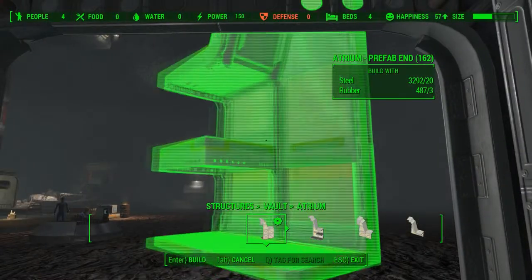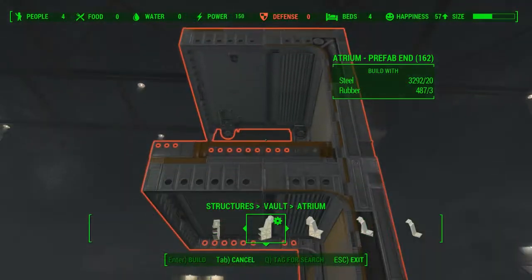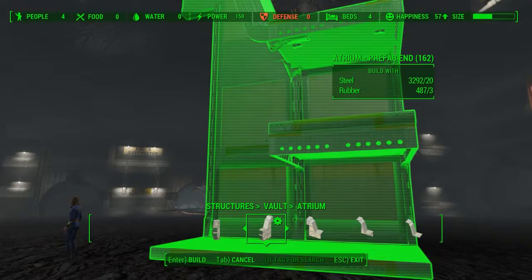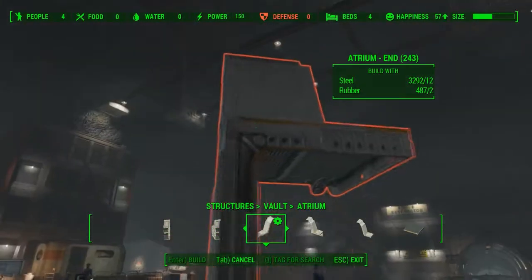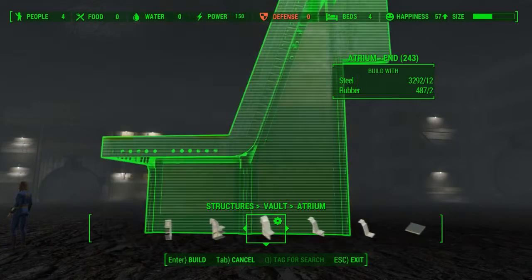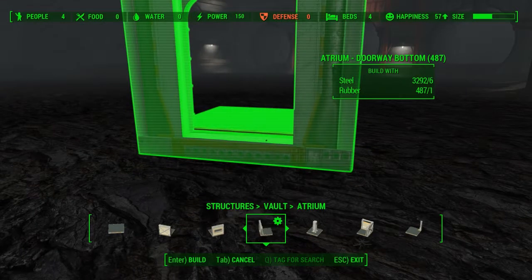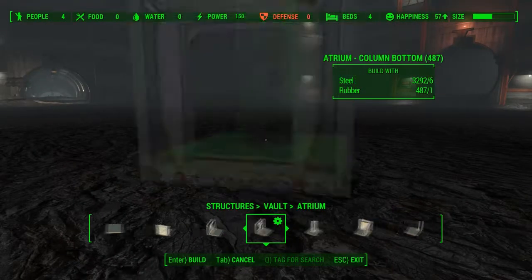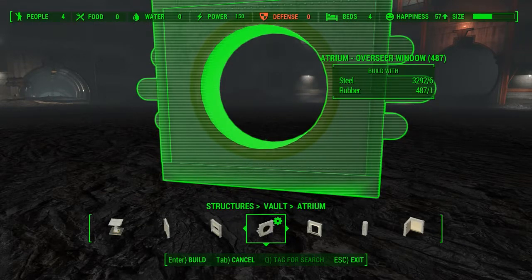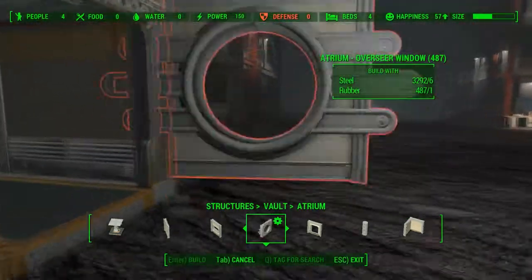Let's see what we got here. Prefab end. You do have a second floor and then a roof with those. This is the completed prefab at the top. But if you just wanted to build it yourself, you could do this. You've got a doorway, a window, a column, a corner piece. Oh, you got the overseer's window - that is the key thing that I definitely would want, to have the overseer's window off of this atrium.